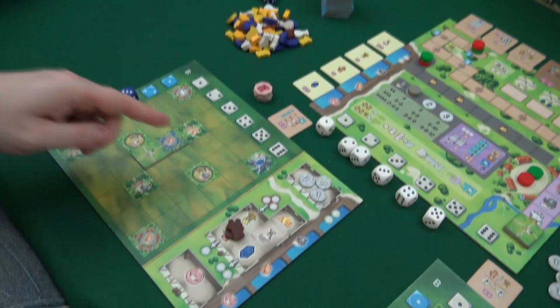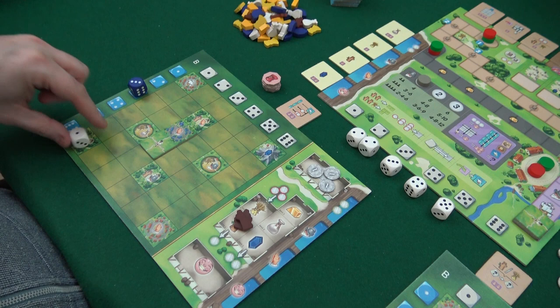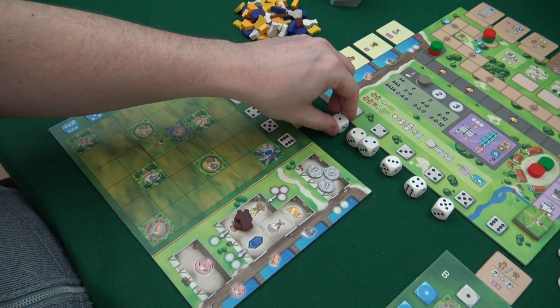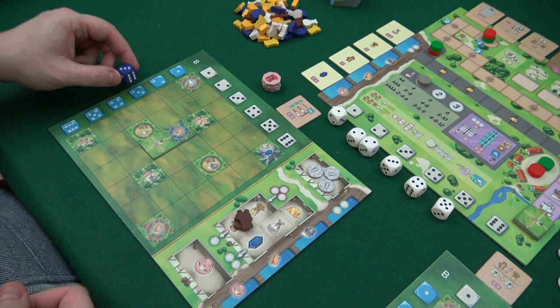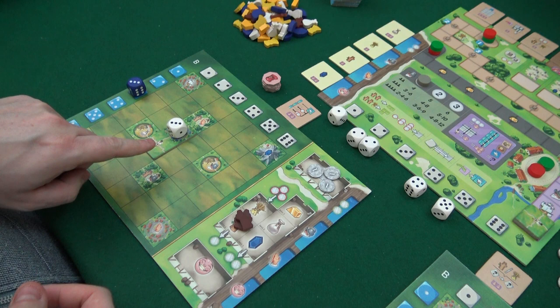On my turn I can grab a die. If I take a white die - say a one - I will run it like this in a column, doing everything it meets on the way. There are different symbols for different actions. If I use my blue die, I will run it in a row. You have to consider: do I want to do this one first, because it will stop there at the last space?